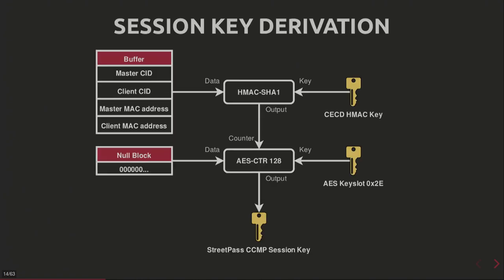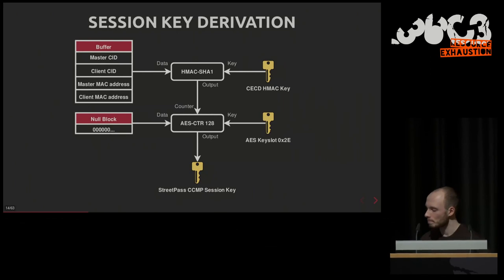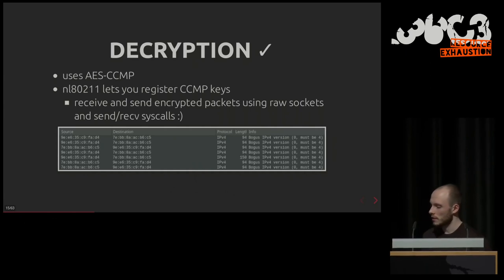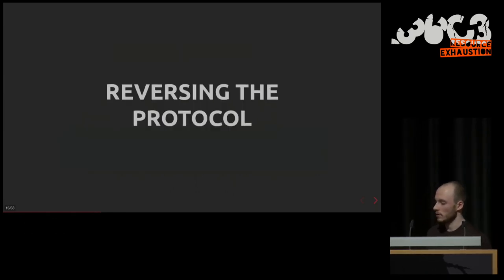They do the encryption in two passes. First, they use an HMAC-SHA1 over both console CIDs and both MAC addresses. The output is used as an input counter for AES-CTR using the AES key slot we can now get. The output of this encryption is used as the session key for the communication. NL802.11 lets you register CCMP keys, so it's quite easy to send and receive encrypted packets using it.